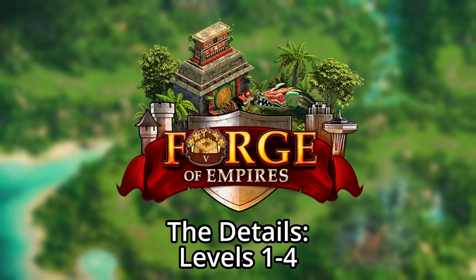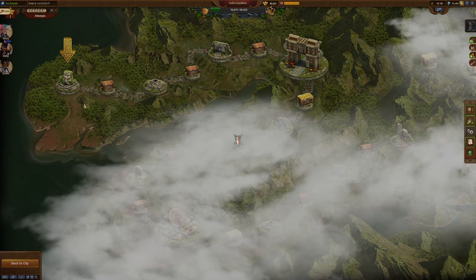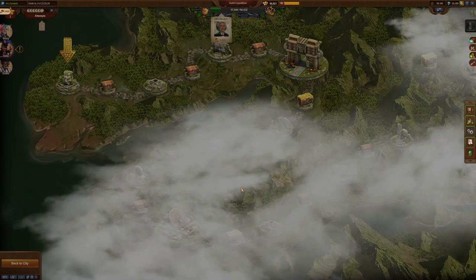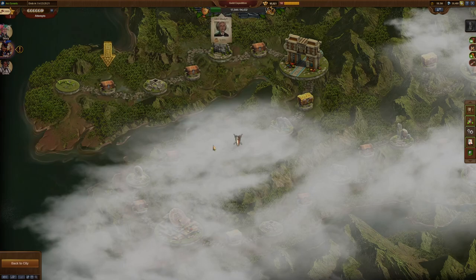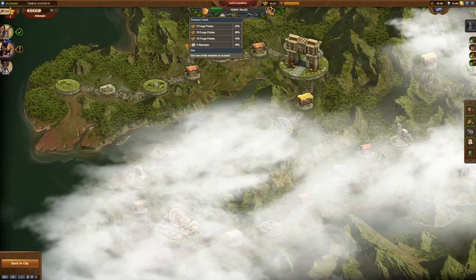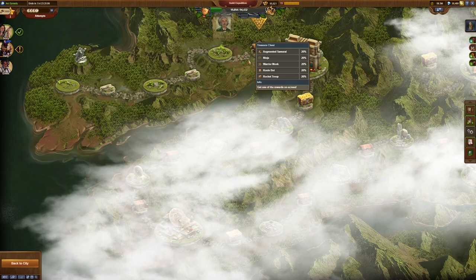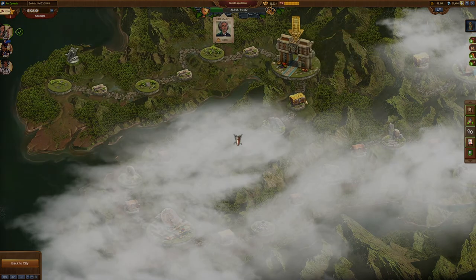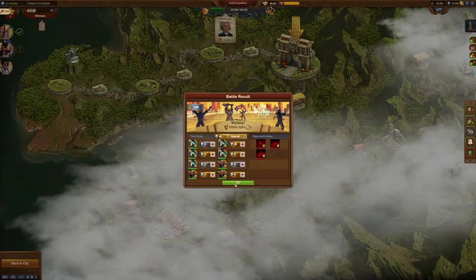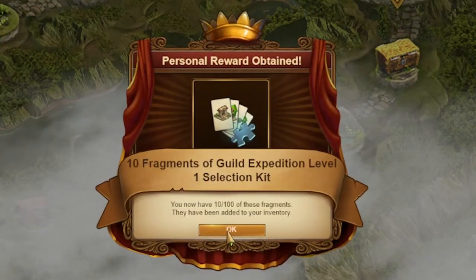So let's dive into the details, starting with the changes to levels 1 to 4. You won't notice a change in difficulty here, but you'll definitely notice the change in rewards. The encounter's rewards have been completely reorganized, and while they have been made a lot less random, they have been made very fragment-y. Instead of receiving, say, a Face of the Ancient,